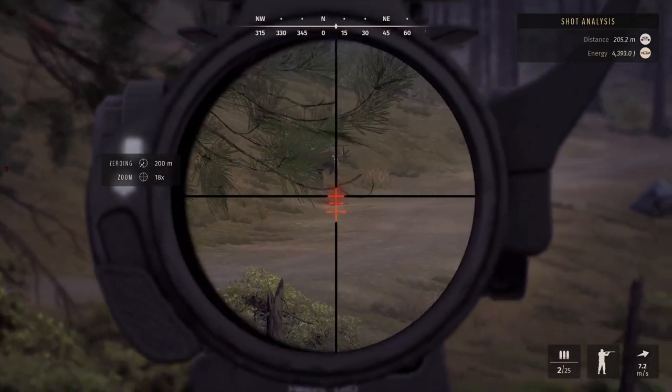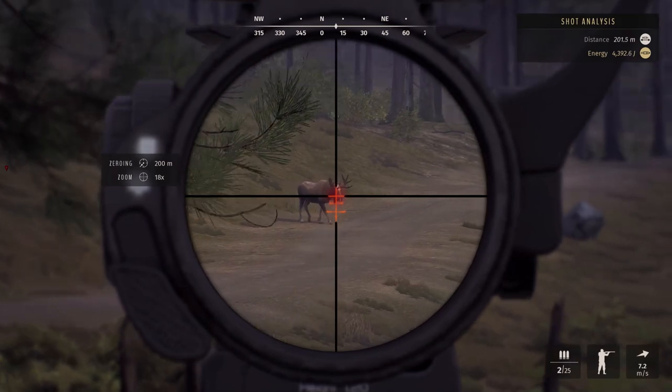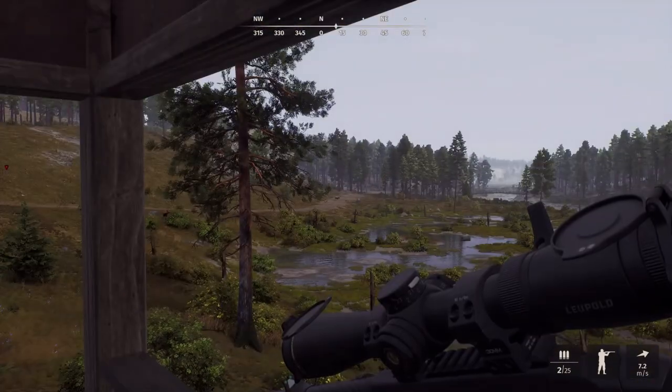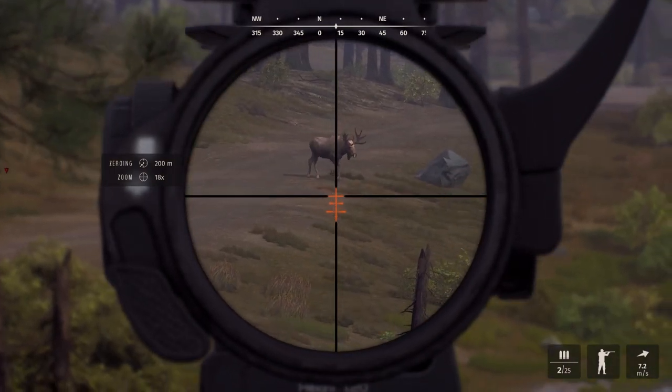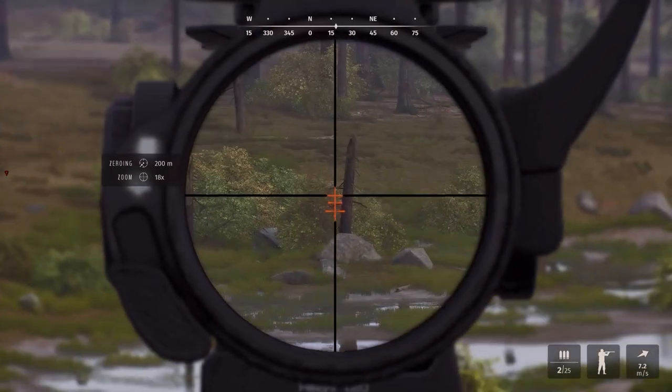Let's talk vehicles. The maps in Wave the Hunter are huge and the vehicles allow you to traverse the landscape much easier and more efficiently than you would on foot. But you can only have one vehicle out at a time and they stay persistently within the world. Meaning, if you drive out to a hunting spot and you decide to fast travel back to your trophy lodge or a campsite, your car is going to actually stay there.